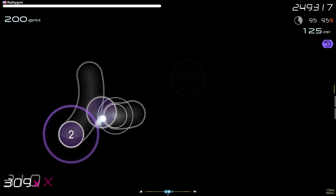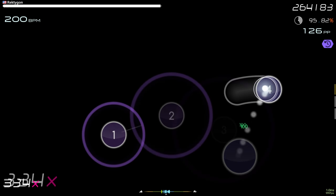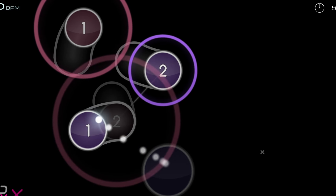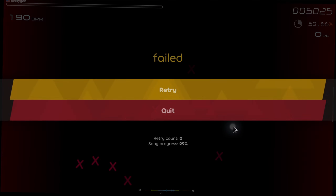The lower the AR, the more circles there are on the screen at the same time, because each circle is on the screen for a much longer time. If the AR is too low, too many circles are on the screen at once, overwhelming the player.